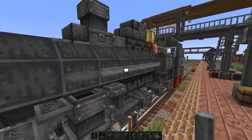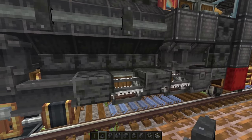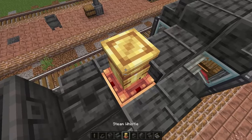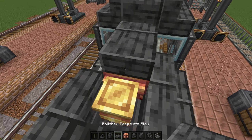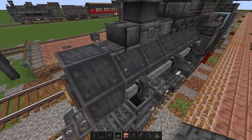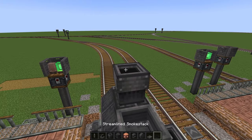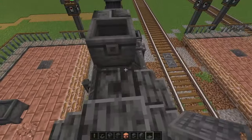Let's make this part thicker to look like a firebox. Let's run a shaft along the boiler and add a bracket. Finishing up the firebox. We can also hide a steam whistle here. Let's move the smokestack forward as well, then place an actual smokestack from the Steaming Rails on the top, and cover the rest with trapdoors.